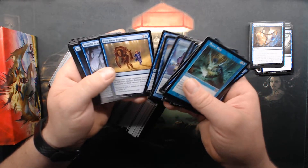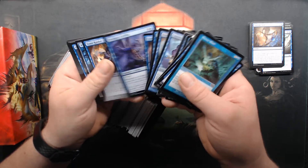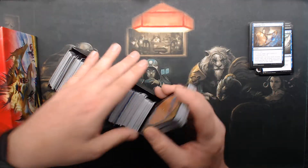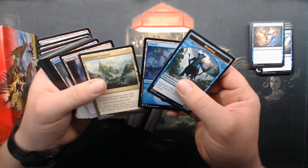Dissipate — I remember when Dissipate came out. That was a beautiful card. When you absolutely, positively got to get rid of something forever. A lot of Throne. So it's not entirely green.